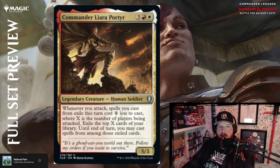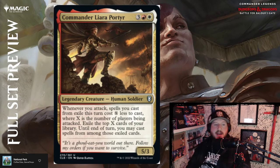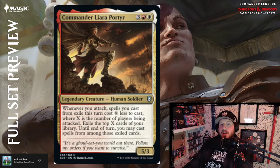Commander Liara Portyr — three, red, and white for a 5/3 Human Soldier legendary creature. Whenever you attack, spells you cast from exile this turn cost X less to cast, where X is the number of players being attacked. Then exile the top X cards of your library until end of turn — you may cast spells from among those exiled cards.